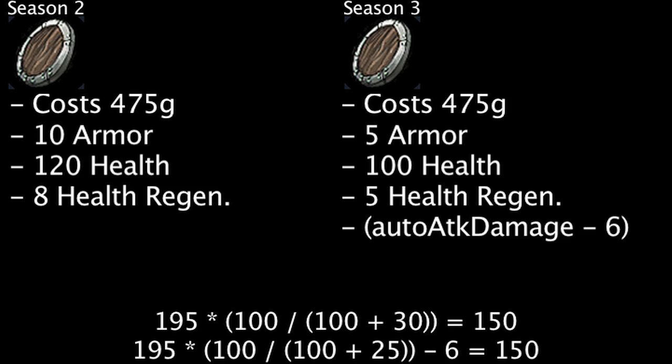However, keep in mind that the Season 3 Doran's Shield's damage reducing effect does not apply to physical damage from abilities or any source other than a champion's auto attack. The Season 3 Doran's Shield may be useful against a champion whose main source of damage is their auto attacks and does not deal physical damage from their abilities very often, such as Udyr or Jax.